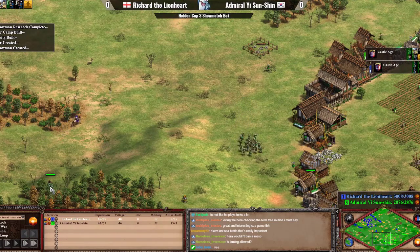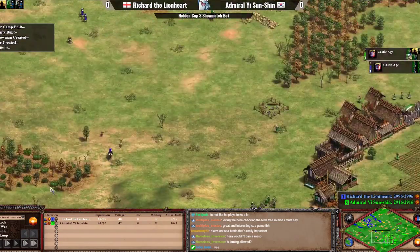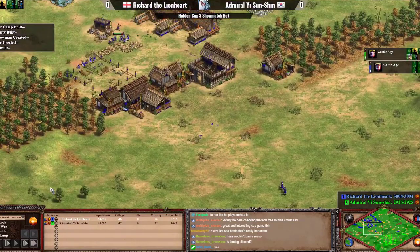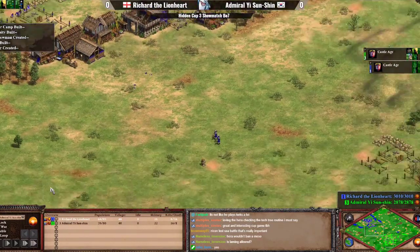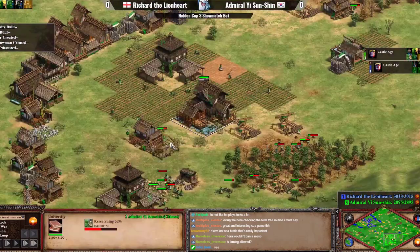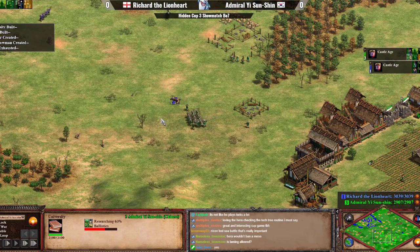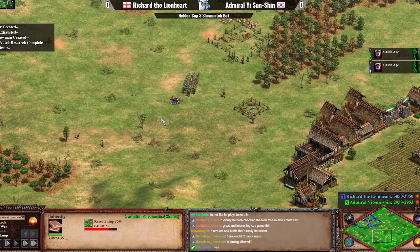I think it's time for some aggressiveness maybe from Blue. Meanwhile, I'm also noticing that Yi is missing ballistics still. How did he actually miss ballistics for this long? He constructed that university way faster than what we have seen from Richard, and he ends up having a later ballistics. That's a bit of a mistake here, because with that, he's going to be in danger.